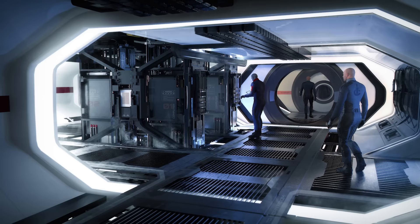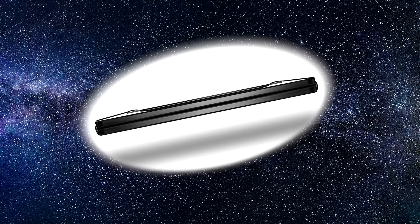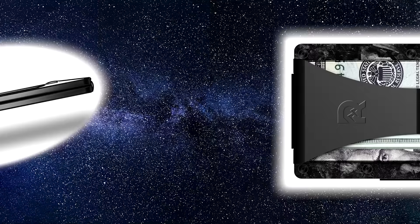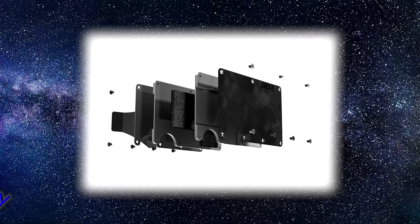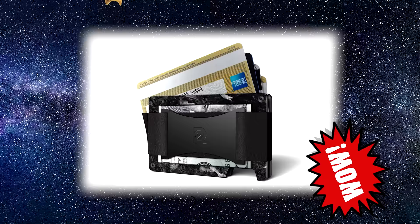Today's sponsor is the Ridge Wallet. The host wanted a wallet and got their forged carbon one. It's an extremely streamlined, durable wallet — key for anyone who hates carrying unnecessary items or wants things to last. It has the option of a money clip or strap, can carry up to 12 cards, comes in many cool designs and colours, and is RFID blocking. There's a 45-day test drive period and a lifetime warranty. Use the code BoardGamer or the links below to get 10% off, plus free shipping and returns.